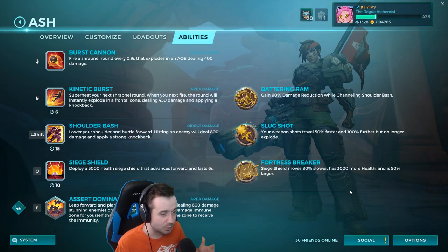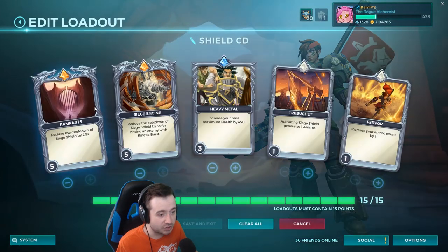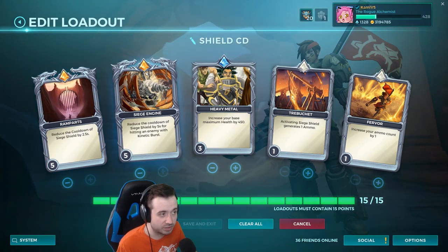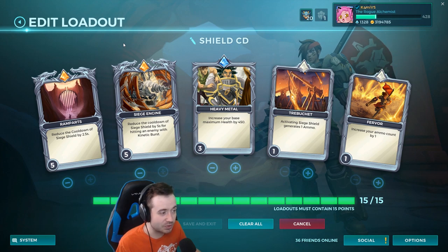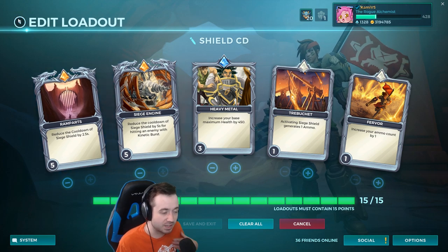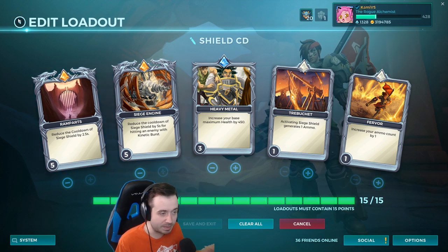The first one I want to go over is Fortress Breaker — I already have a loadout built. We have Ramparts, which reduces the cooldown of Siege Shield, and our talent is going into a stronger Siege Shield, so that's always good. The most important card is Siege Engine, which allows you to reduce the cooldown of your Siege Shield by five seconds when you hit with a Kinetic Burst.